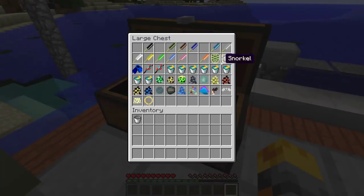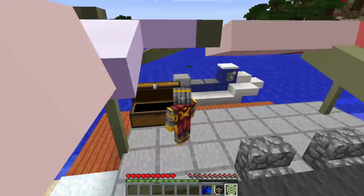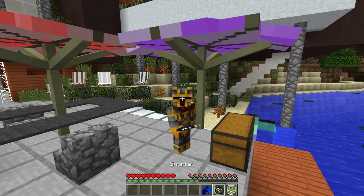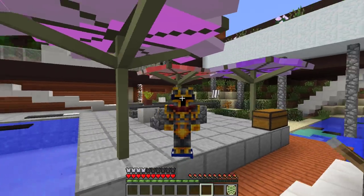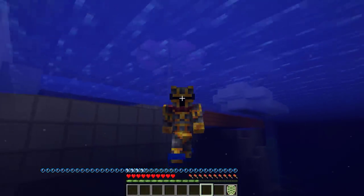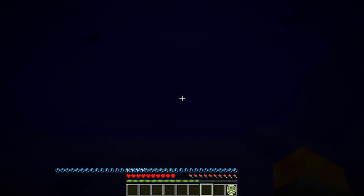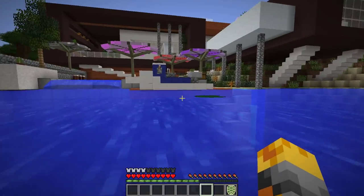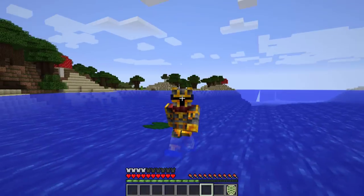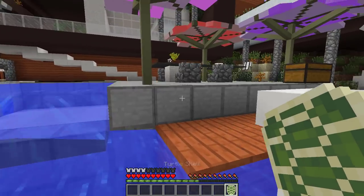Let me get out some more items. We have a turtle shell, a snorkel, and also flippers, which is going to be a great little addition. Let's put these on — snorkel and flippers — and look at us, we walk so crazy! Now we should be able to go in water and have a lot more life than before, and we're swimming a lot faster too. Look how many bubbles we have — this is so cool! Let me see what this turtle shell can do.